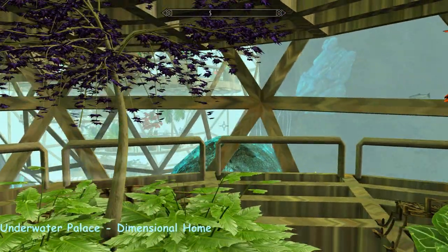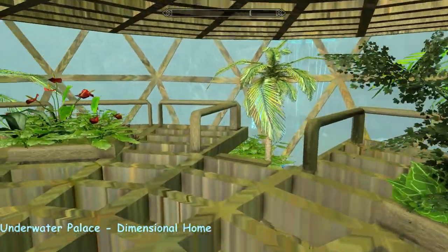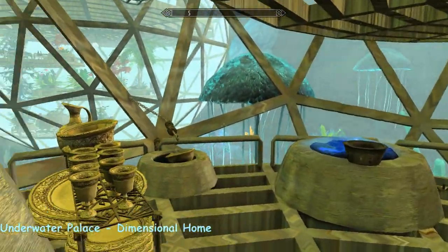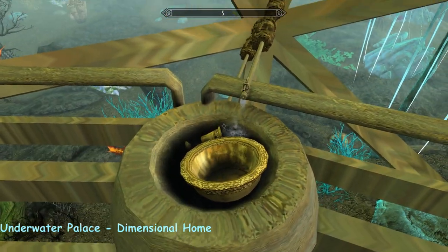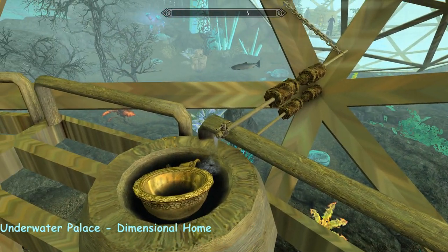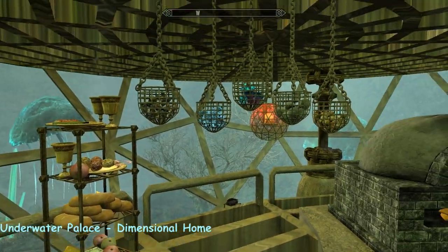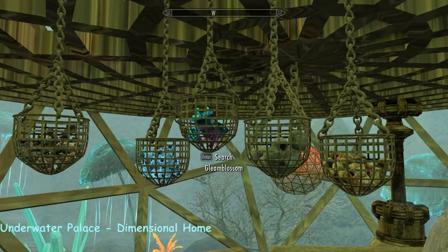I love how you can see into the other globes. And here's your cooking area - look at the sink, there's a tiny little spigot on the end. There's your cooking pot and an oven, and these gorgeous hanging baskets.